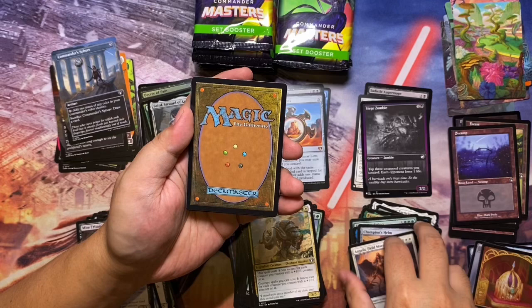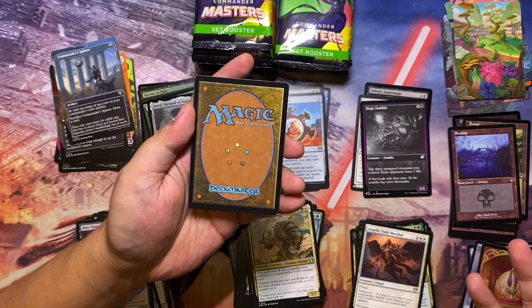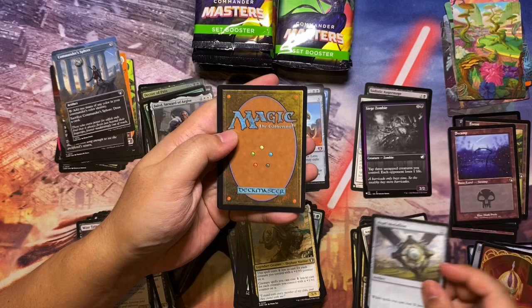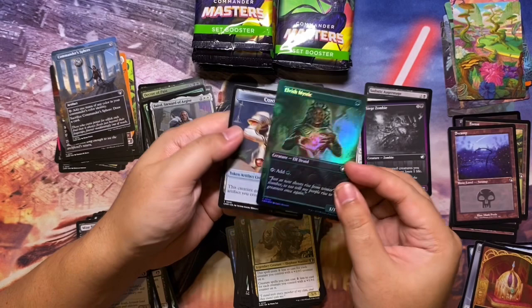So far we've gotten a lot of bulk mythics and nothing too flashy. Hoping to turn that around — and we do get Pearl Medallion! That's three medallions already from that cycle. For the foil we have a foil Elvish Mystic.